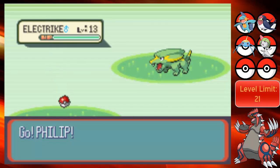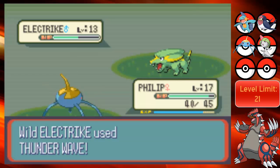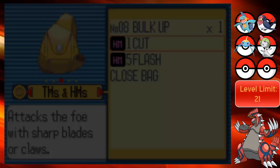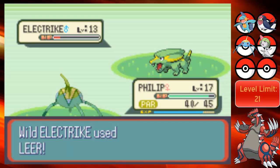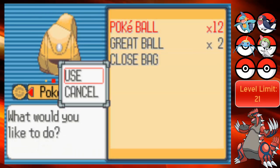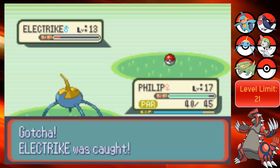I think this is where we can catch an Electrike, so let's try to find one. First encounter - nice. Let's keep doing it. Thunder Wave - uh-oh. I think it's in good range now, it's at a pretty decent level. Let's use a Premier Ball. One - no! Please catch, I like Premier Balls. No! Why you gotta be so difficult, man? I hate Great Balls. One, two, three - yay. Why couldn't you stay in a Premier Ball, man? RNG, you hate me.